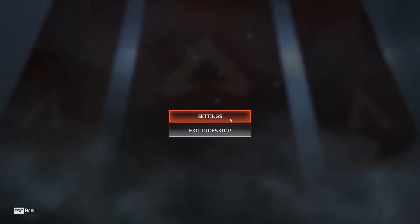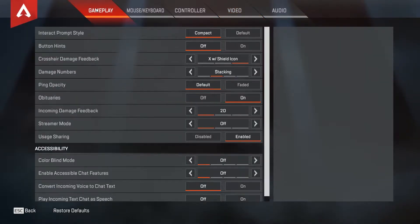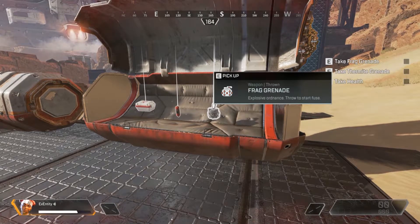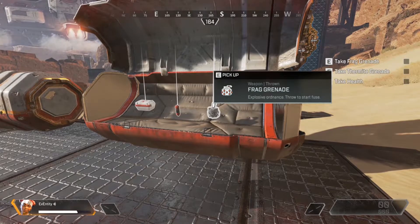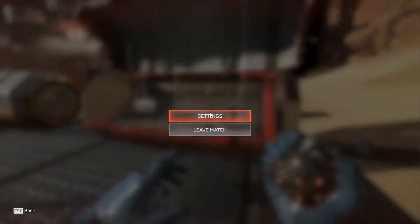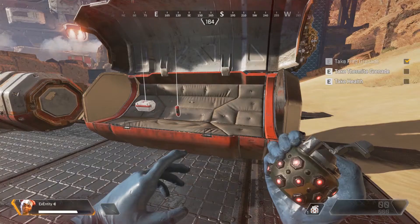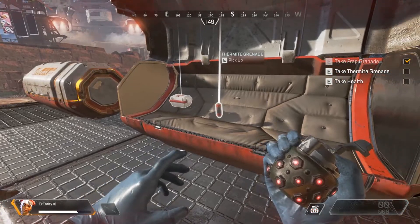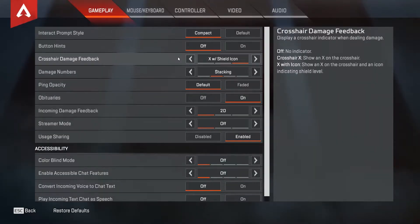Let's go into the settings and start with the gameplay tab. In interact prompt style, it's probably at default for you guys — what this does is show when you pick up an item or weapon. With default it's slightly larger, so I recommend putting it on compact — compact just makes the information on screen smaller. Button hints: turn them off.